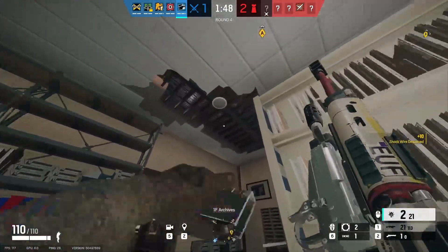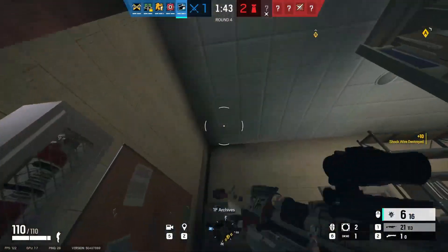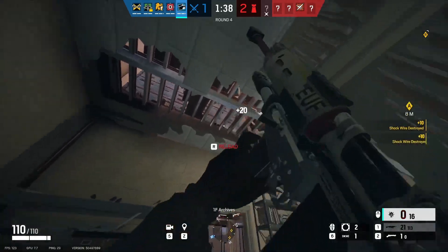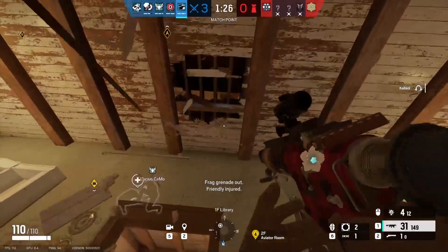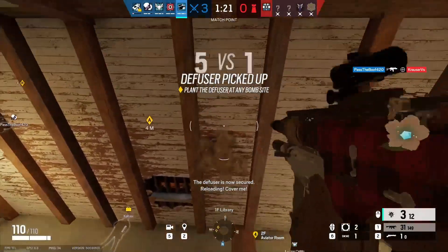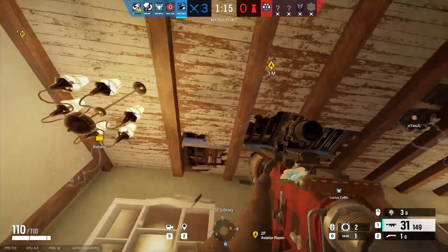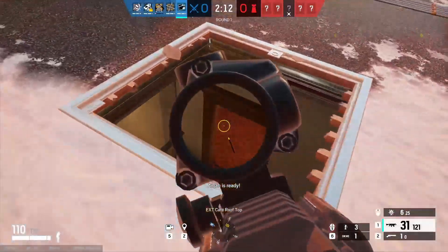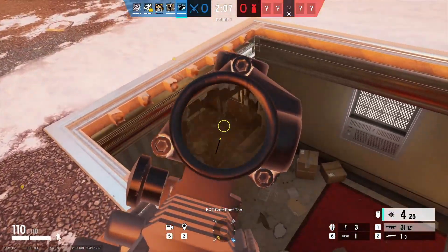The main and best usage for this gadget has to be vertical play though. Opening up either the floor or ceiling of a site can cause the defenders to panic, or force them to reposition. The best places to open up are sightlines onto rotate holes, common hiding spots, commonly held positions, and default plant spots. This way you can almost flush defenders out of site, because if they sit underneath where you open up, they are likely to get shot and die. Normally when opening up floors and ceilings, it will take at least two shots to break through both layers of the soft floor because of the metal bars blocking your pellets, so keep an eye on your Skeleton Key ammo, as you may want it for something else during the round.